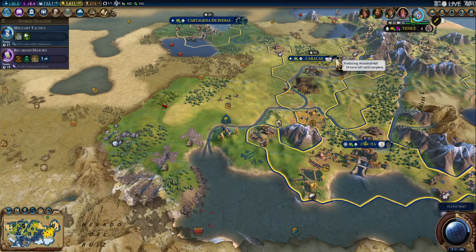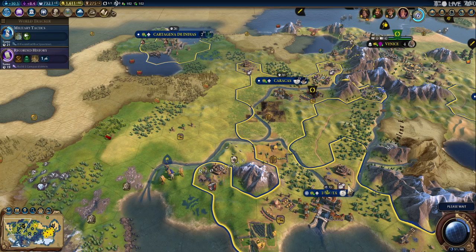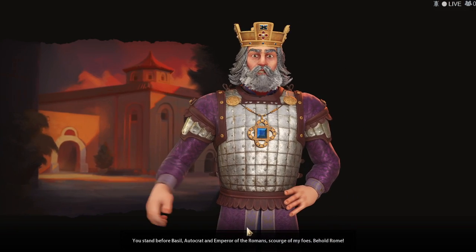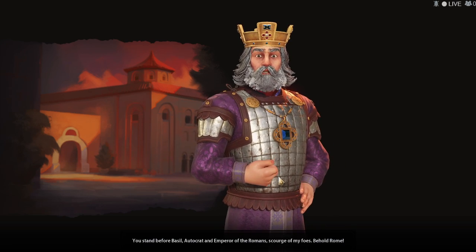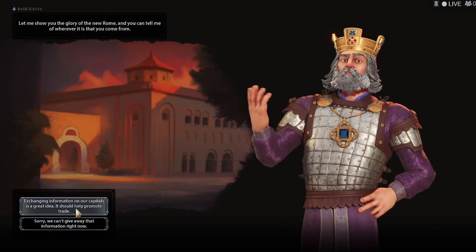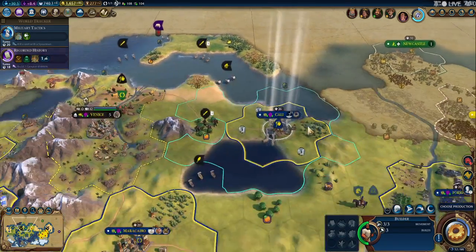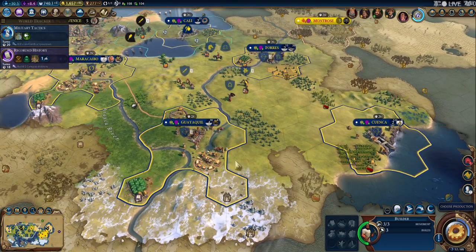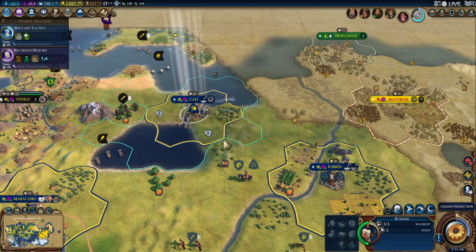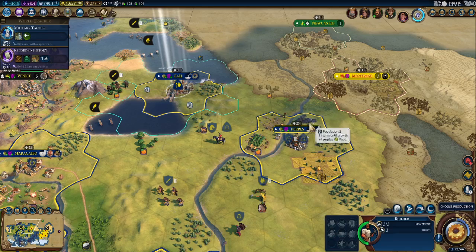Once this thing gets done — 24 — I'll do another settler out of that one. I should have put it over here, really. Oh, basil? This is a new guy. Okay, so I don't have anything I can do here. Could get the deer. Could get the iron — that's gonna help out a lot.